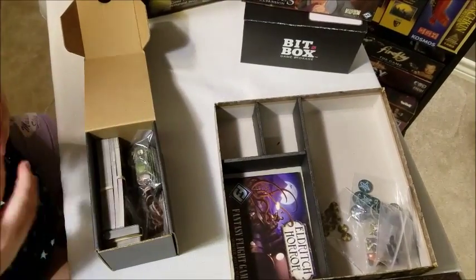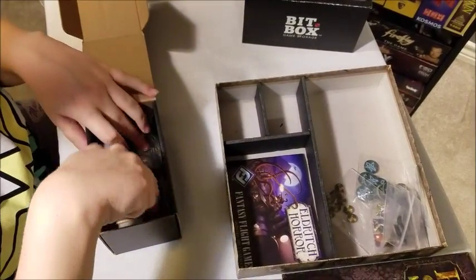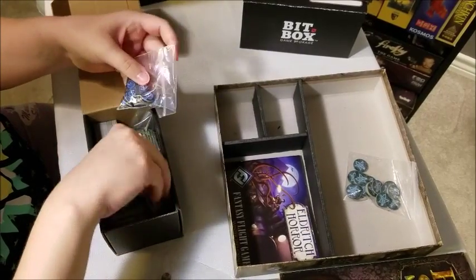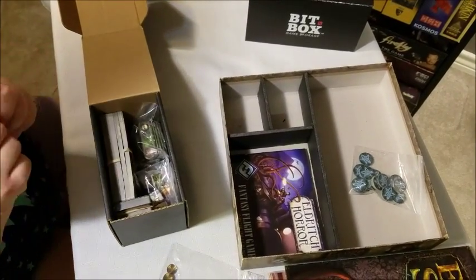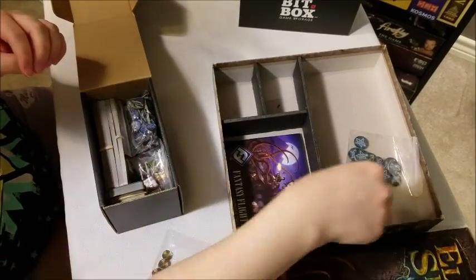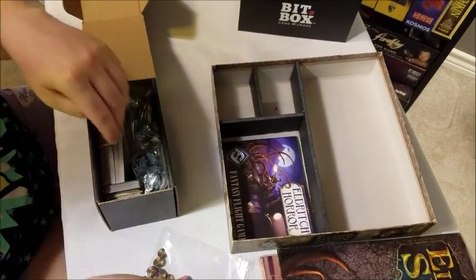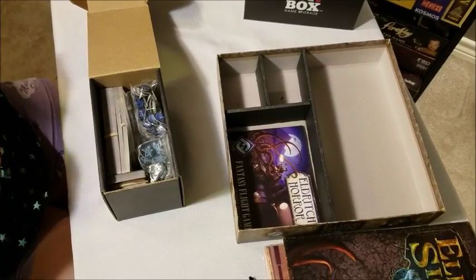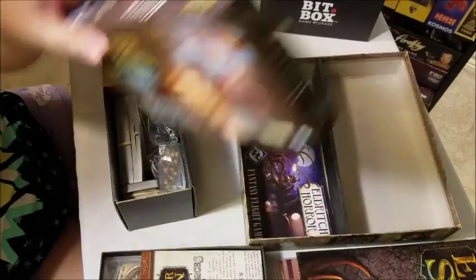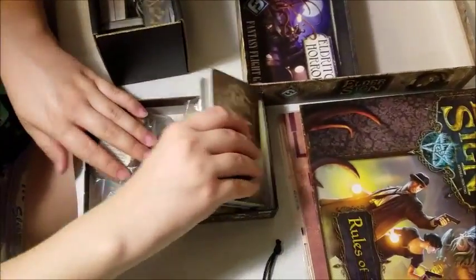So this is Elder Sign the base game. After we bag this, we'll see if we're able to fit Unseen Forces into this small box as well. This is the revised printing of Elder Sign — not the first edition. I'm honestly not sure what changed, but take that as you will. So there is the base game all packed into the box. There's not a whole lot of room, so let's see if we're able to get these components into it.